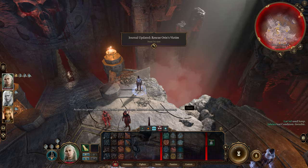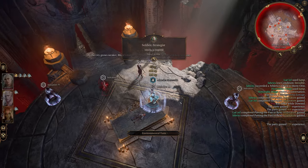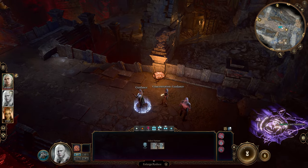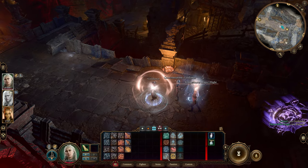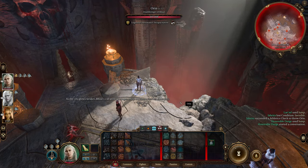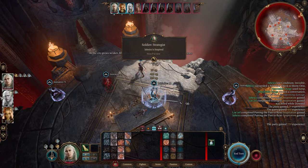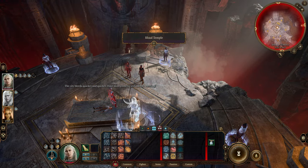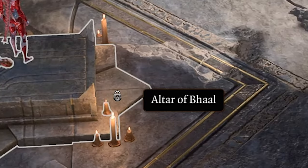Next up is how to one-shot Orin and skip the entire Baal Temple fight. If you get a character with at least 20 strength and cast enlarge, guidance, and invisibility on them, you can just walk up to Orin and throw her off the edge. There is a bit of a trick to it — you need to stand pretty much exactly on the corner of the altar of Baal.